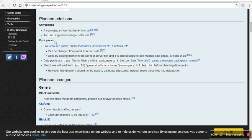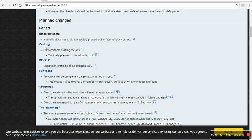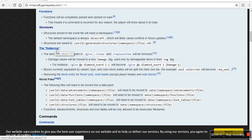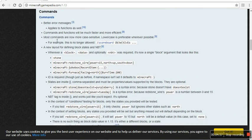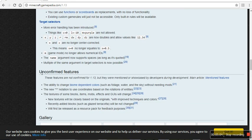There's also Datapacks — I'm not sure what that is. Under planned changes: customizable crafting recipes using commands and functions, and functions will be completely parsed and cached on load. Also structures, and the flattening.